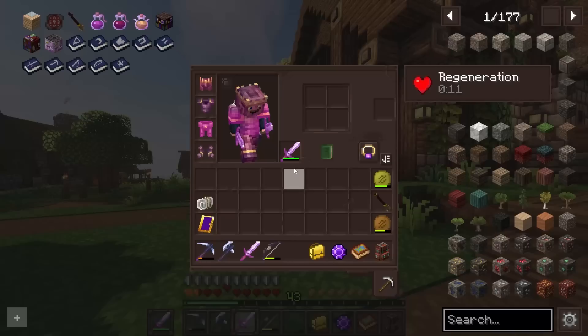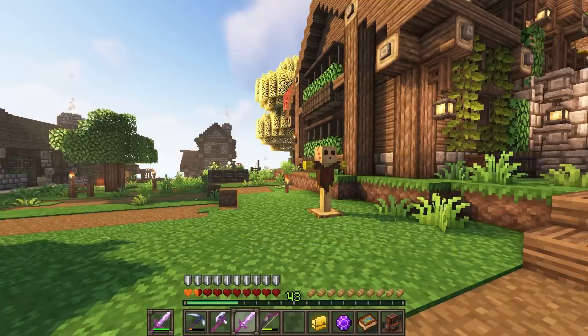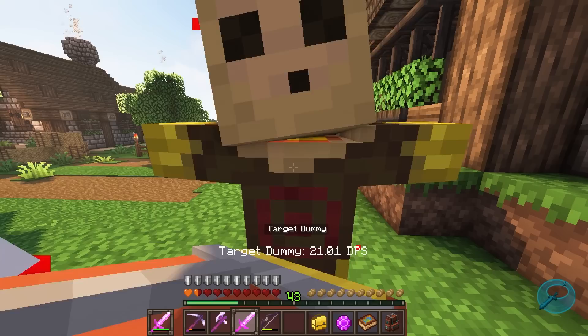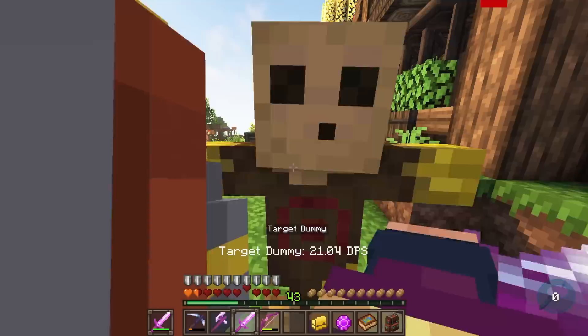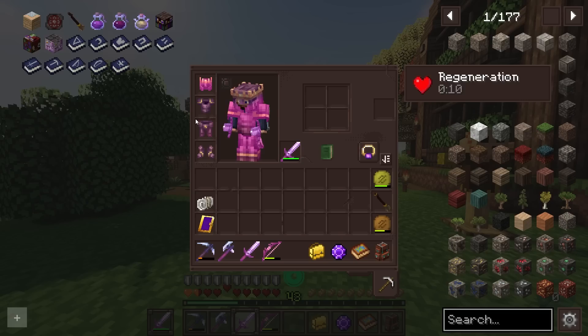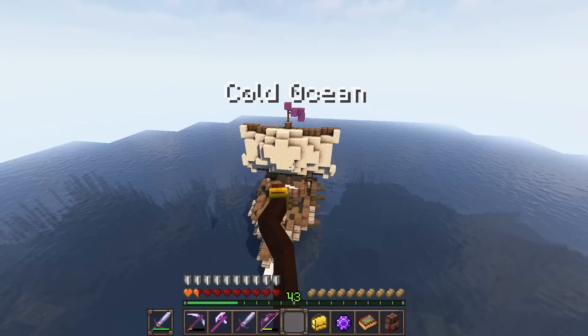We do actually swing way faster now — it feels way faster than before. We're almost like a freaking Beyblade. I still have yet to upgrade these swords. I did enchant this sword and put Bane of Villagers, Looting, Sharpness, and Unbreaking on it. Let's test it on our target dummy — we're producing about 20 to 22 DPS, damage per second. Which is not that bad — that's pretty darn good.